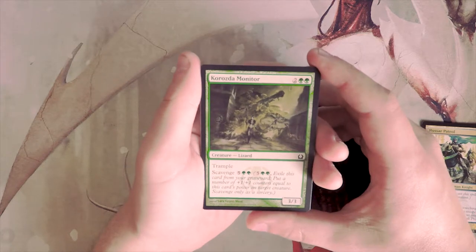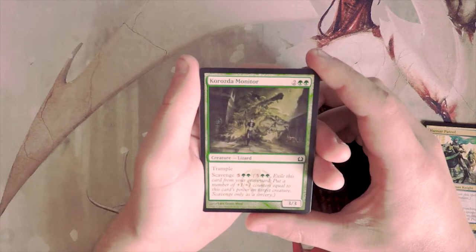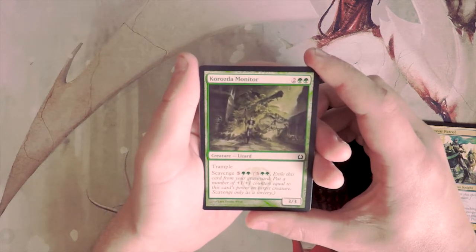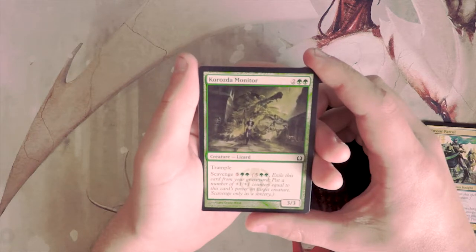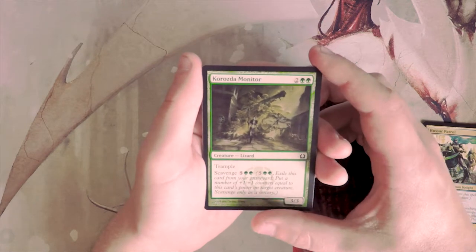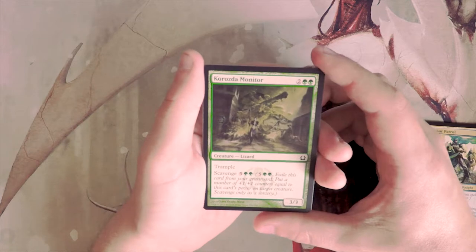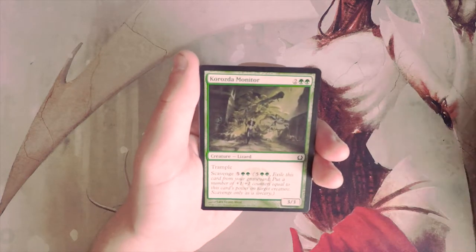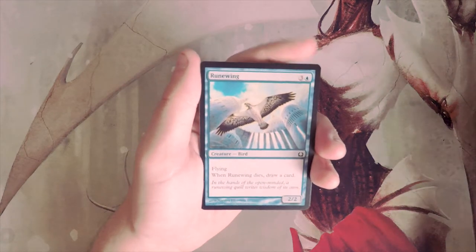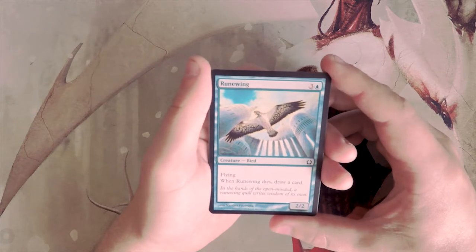Speaking of scavenge — Kraul Monitor, my apologies for the pronunciation. This is a three-three trampler for four. It also has scavenge for five and two green, which means you pay the cost, exile this card from your graveyard, and put that many plus one, plus one counters on target creature equal to its power — so three counters. This gives your deck longevity and a great way to overpower the opponent. It's kind of a toss-up between this and the Patrol.